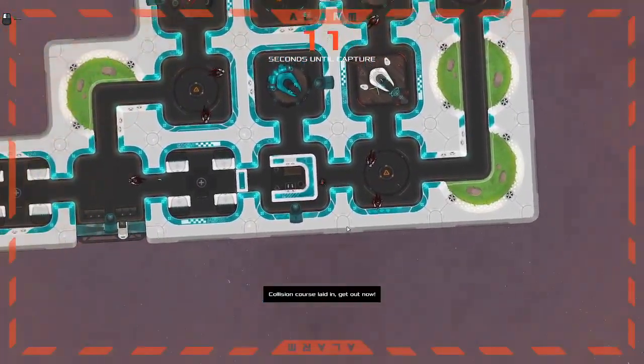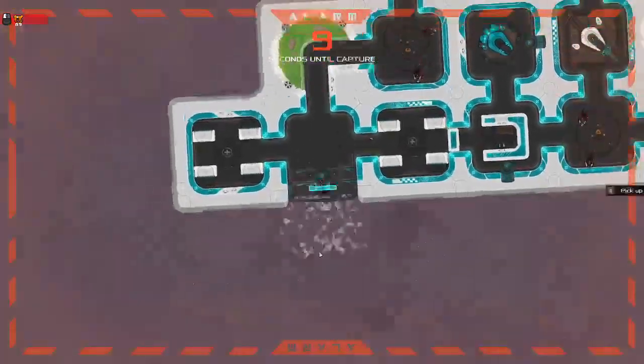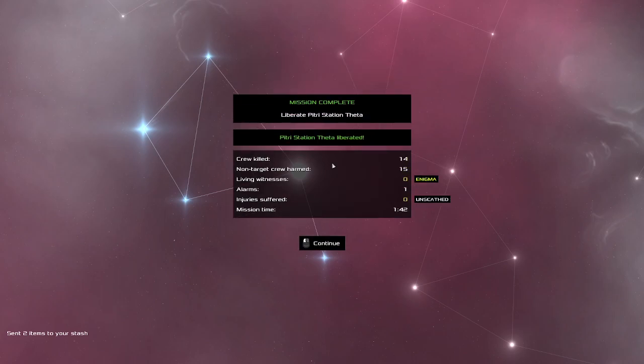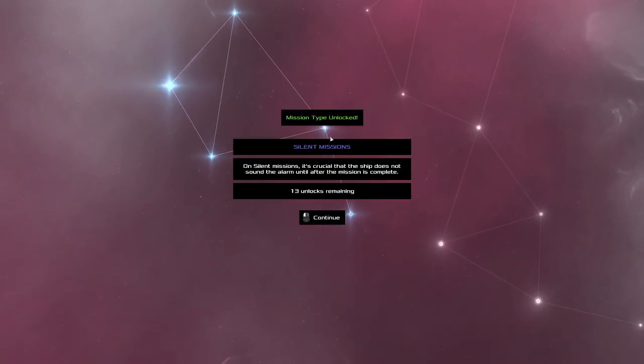They do not give you a lot of time. Get the pod — yes! Liberate Pittree Station Feta — yes! Did I suffer an alarm? Yes I did. Kill crew: 14. Non-target crew harmed: 15. Leaving witnesses: zero. Alarms: one. Injuries suffered: zero. Mission time: one minute 42 seconds. Silent missions — it's crucial that the ship does not sound the alarm until after the mission is complete.